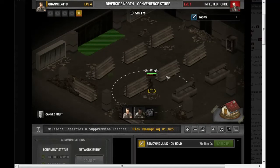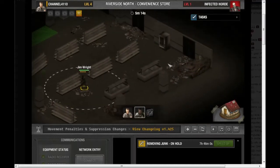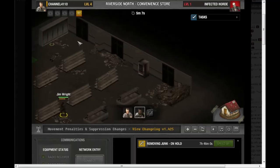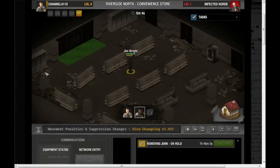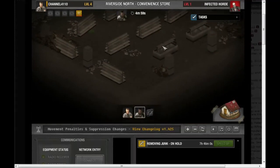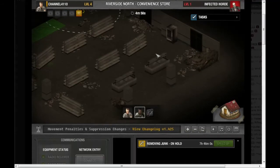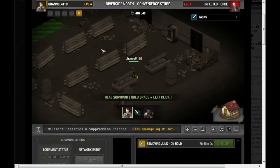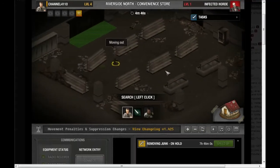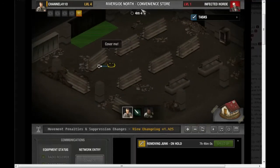This is a pretty empty area — no zombies, no loot really to speak of. Apparently there's something I'm missing, unless I missed the screen notification that told me I cleared everything out. There it is. We'll just put Jim by the door. Found a bottle of fuel.